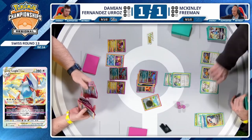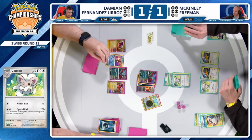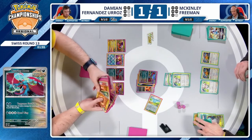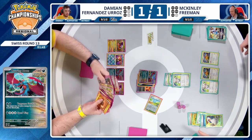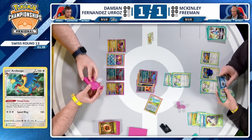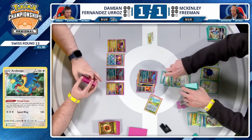Two prize cards from the knockouts. I believe Damien still has access to that Superior Energy Retrieval, although I think it's in the deck. But off an Iono, that could be something that's easily drawn. Two minutes remaining — this hand is not it. When do we spin the wheel, McKinley? Therapeutic Energy on Snorlax. McKinley's going to need to play a little bit faster if he wants to try to get that extra turn out of this time. This Primal Turbo is going to attach to the Chinchino in the active.